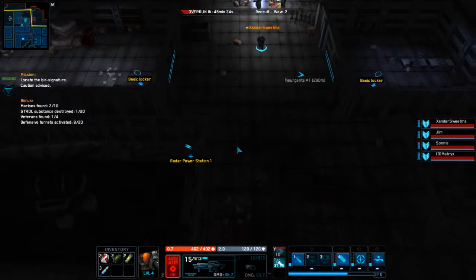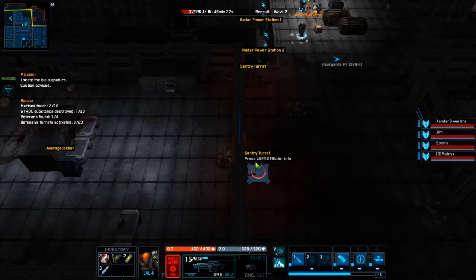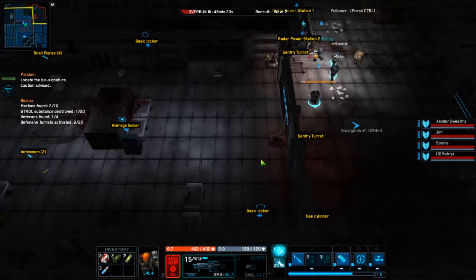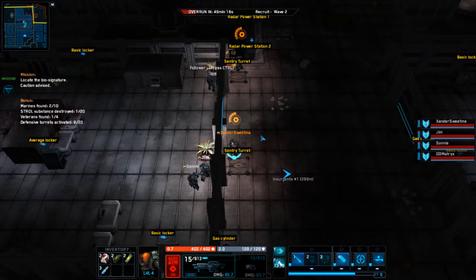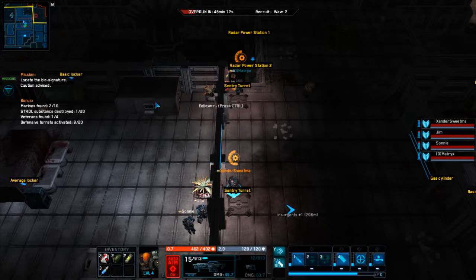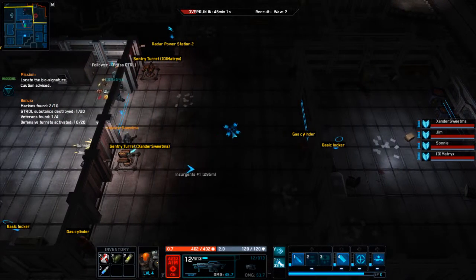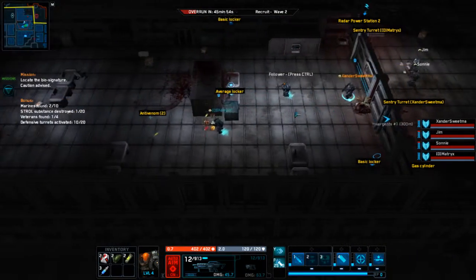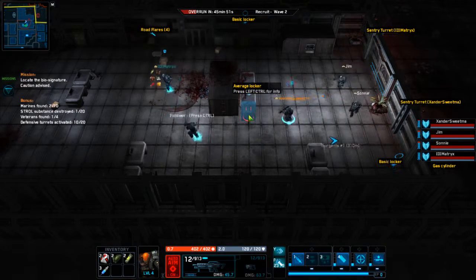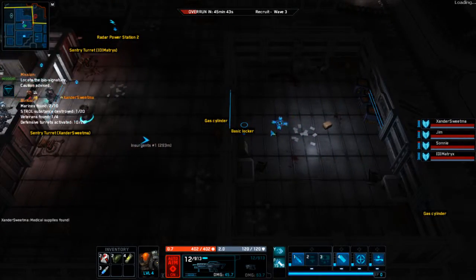Are you worried about the explosives? Ever so slightly, sir. Well, don't worry about the explosives soldier, I know exactly where they're going. We've got more sentry turrets here, I'll get the south-most. Torrent terminal, sir. To get to those radar power stations, we have to leave this building entirely. Instead, we're going to go east, push through the building just immediately to the east. More anti-venom down here, sir. I'll let you pick that up soldier. Just looting the locket, and then back east. Those radar power stations was a bad idea.